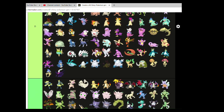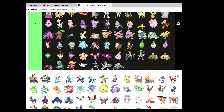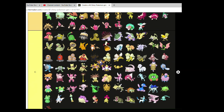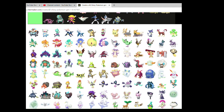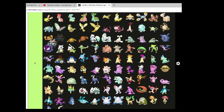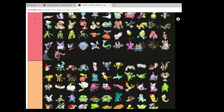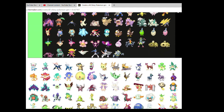The Tepig line. Starts off average, gets a little bit better, then becomes phenomenal. The blue flames work so well on Emboar. Like, wow, they are phenomenal.